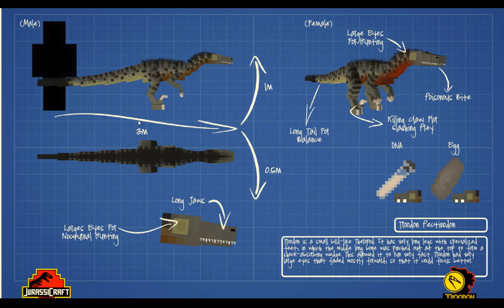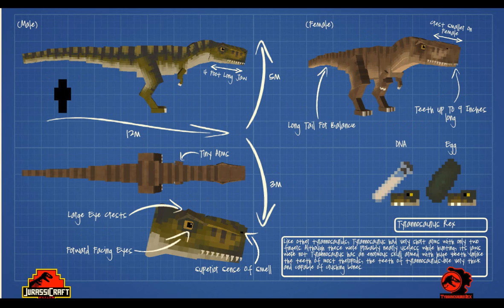The Troodon — three meters, small, with lots of little fine feathers. I don't know what's happened to the eye — large eyes maybe, or it's just not finished and the eyes should have been on there. But again, lovely coloration showing the difference between the female and male.